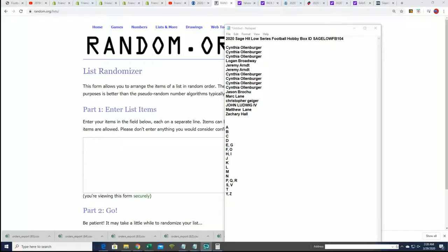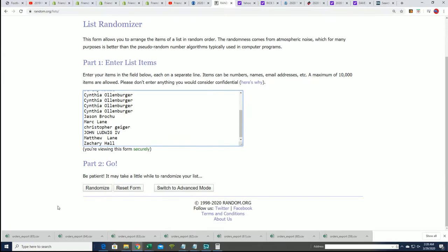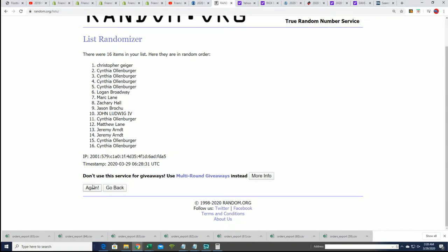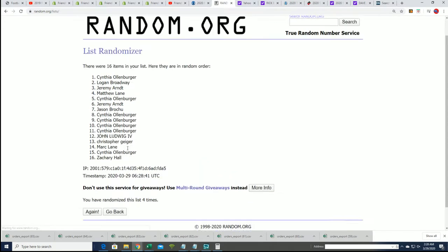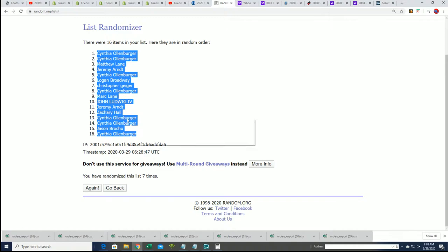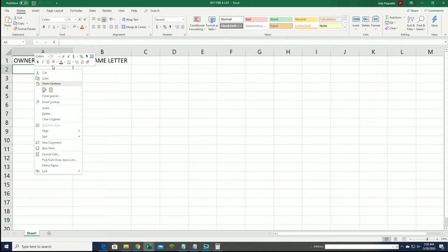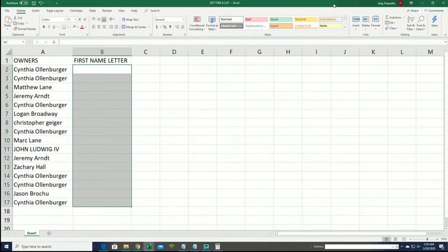This is our 104 box break of Sage football, and we have a first name letter break going on. Let's see some randomizing sub-tabs for the owner names. So we have our owner name random finished. Now we're going to do our letter random and stack them up right here alongside.